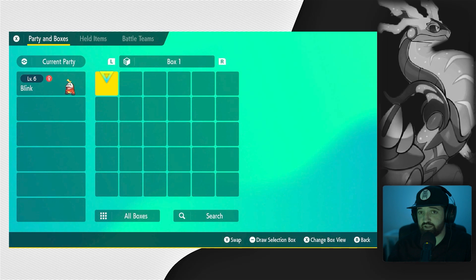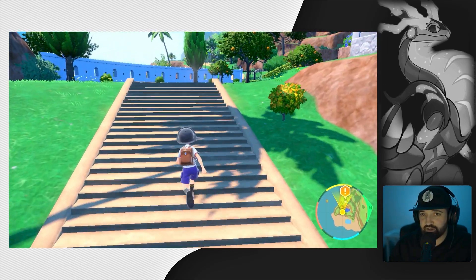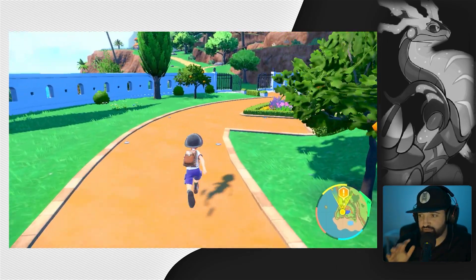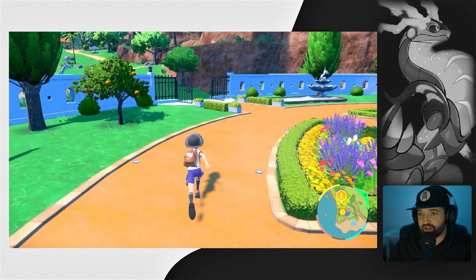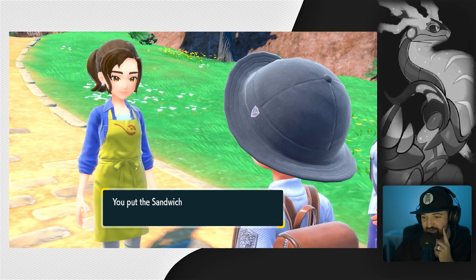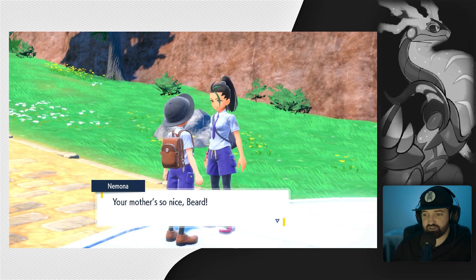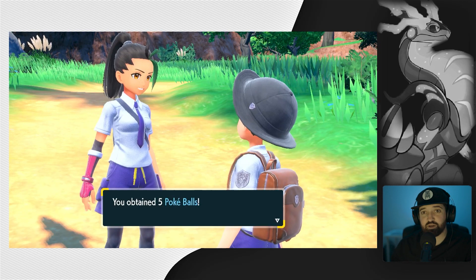Oh, we can see our party box right from here. He has Blaze, so when his HP is low — I like this map though, it's very helpful so you can just see where to go next really easily. Oh, I thought you were going to give us cash — a sandwich from mom. All right, I got potions from my mom, which was nice.